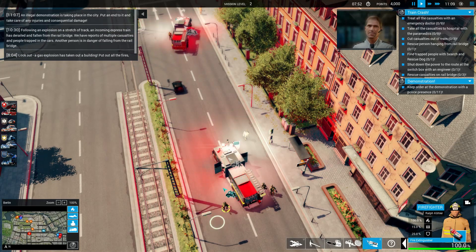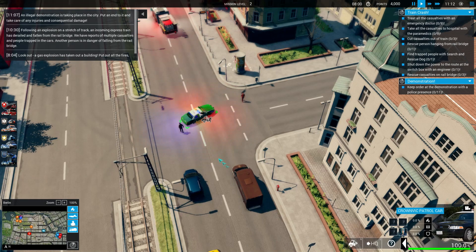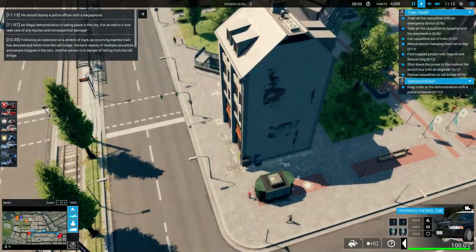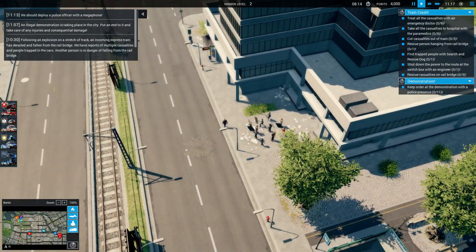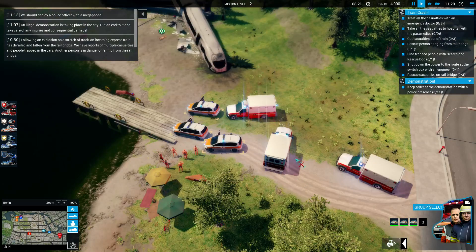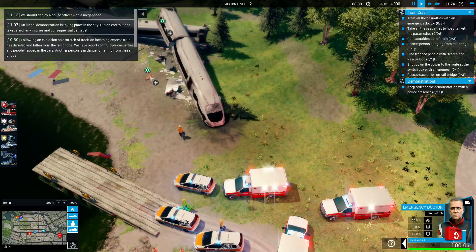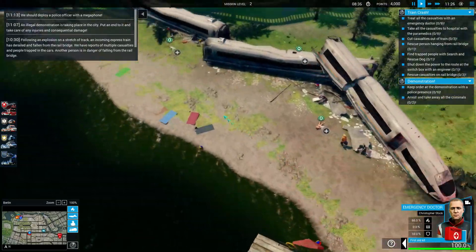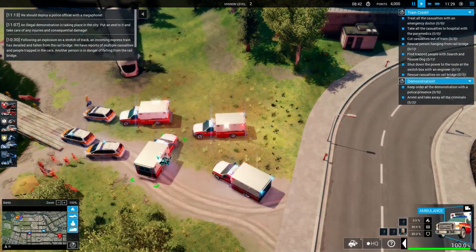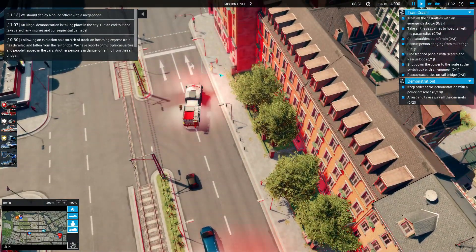An illegal demonstration is taking place in the city — take care of any injuries and consequential damage. We'll get these officers responding down to that call. Police officer with a megaphone too. We need to get our doctors working here pretty quick. Interestingly it's not just the firefighters that cause the lag — selecting certain units does it too. Selecting the individual doctors seems okay, but selecting all the cars at once or double-clicking was causing it.